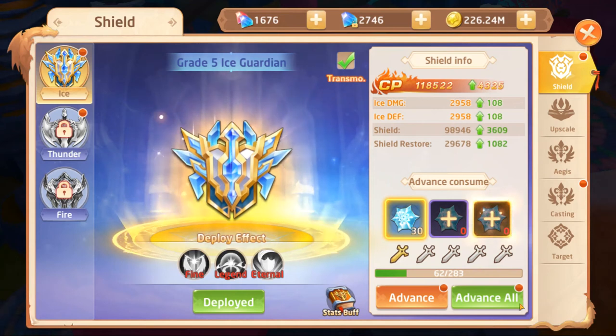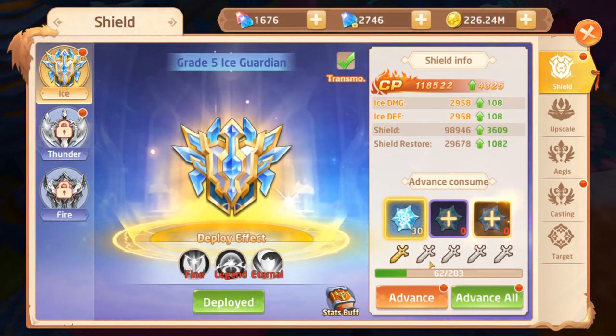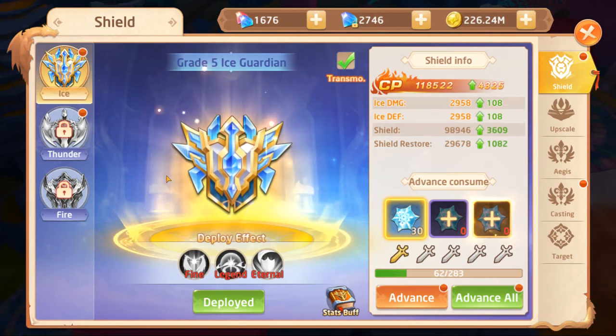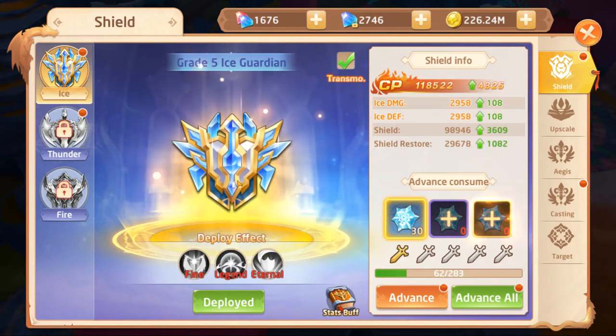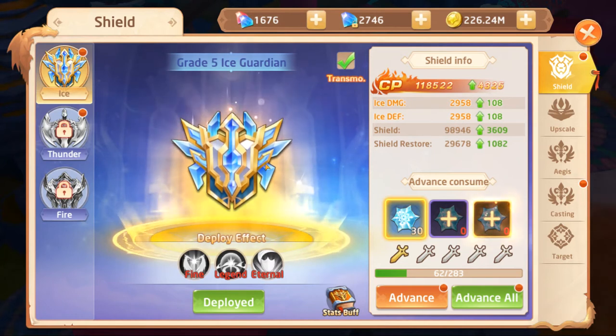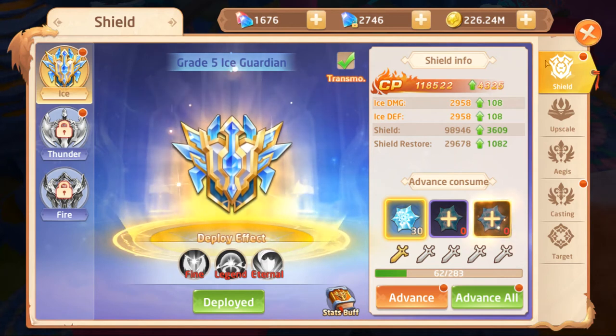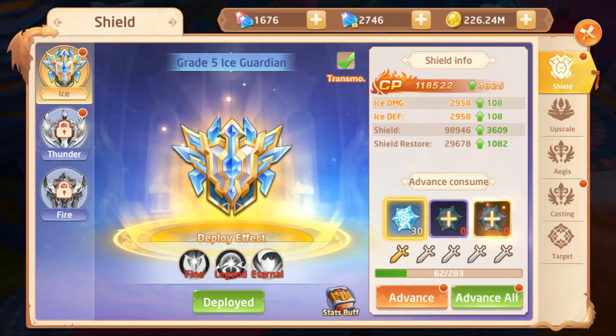Hey, how's it going everybody, St. Cross here with another video. This time it's about the shield system. If you're confused about the shield system, this video will explain everything I know about how it works. The shield system gets unlocked at peak level 60 on your 40th day on the server.